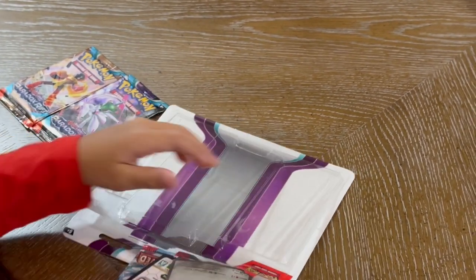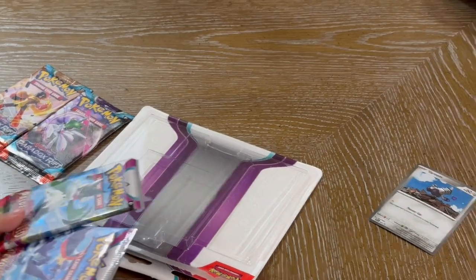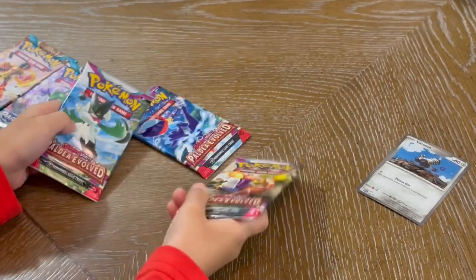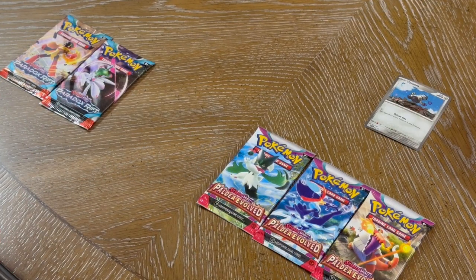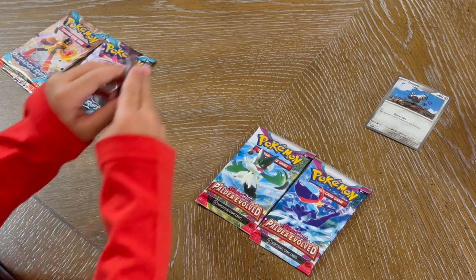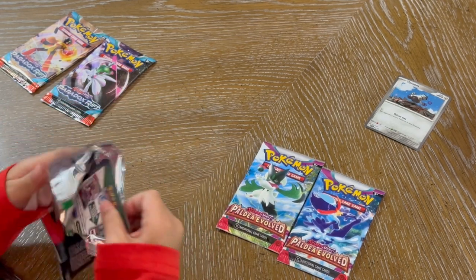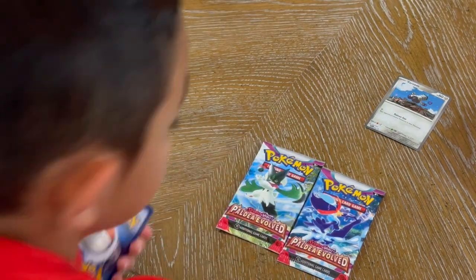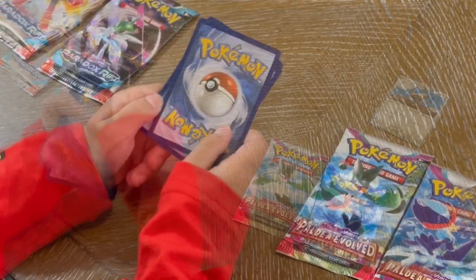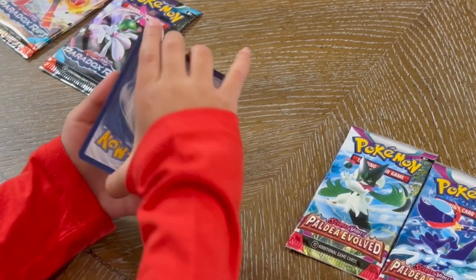Okay. So we got — this one's a holo card. There's the code card. So here are the Pao Dei Evolves. We're going to alternate from Pao Dei Evolves to Paradox Rift. So we're going to open the first Pao Dei Evolves. We pulled four cards from the back — the energy card is in the front and the best cards are in the back. Usually.